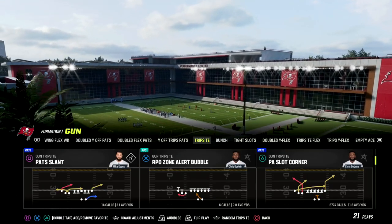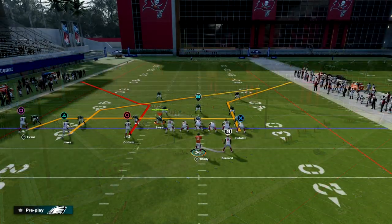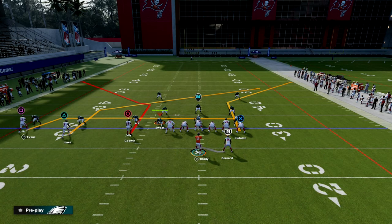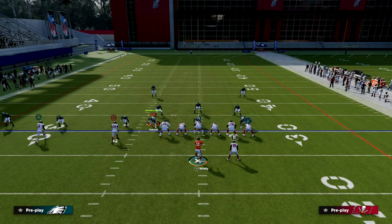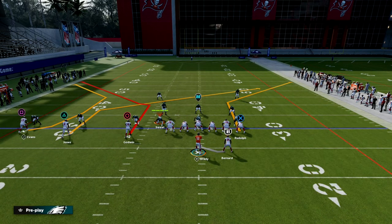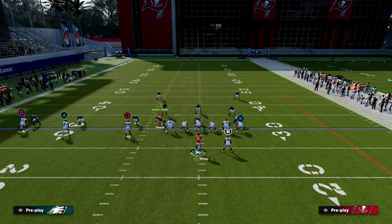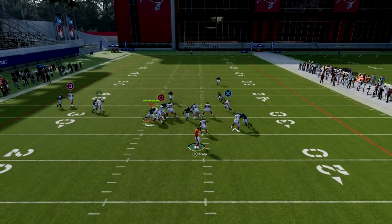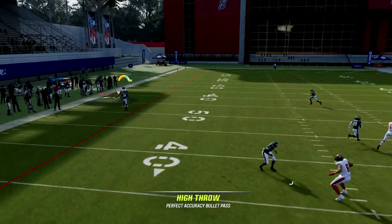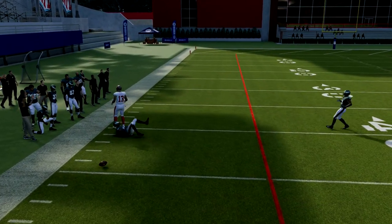The play is PA Slot Corner, and we have two different setups to share. The first is a really good 3x1 mesh concept that does a great job at beating man and zone. We're going to C-Route our outside receiver Mike Evans, and then drag our inside trips receiver and our tight end. Here's what the play art looks like.